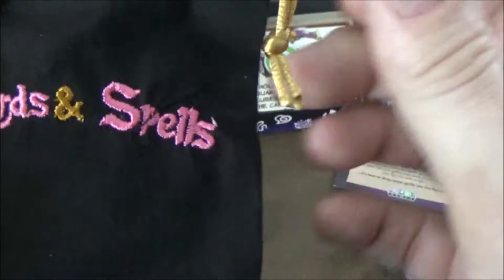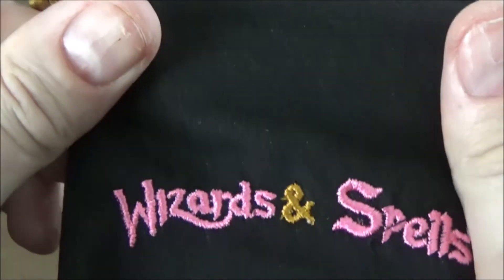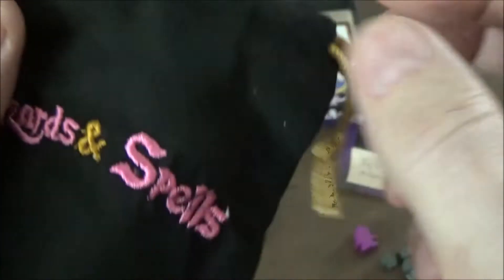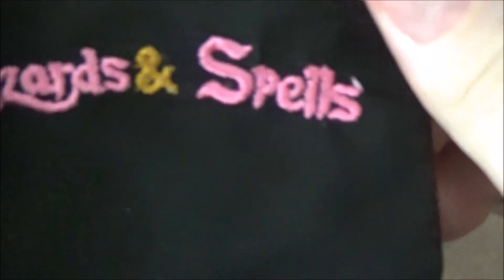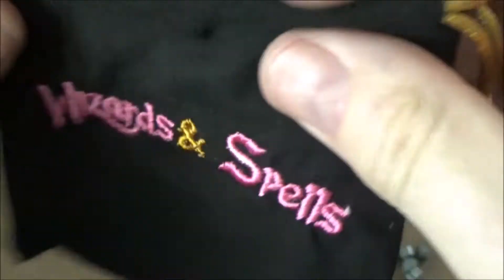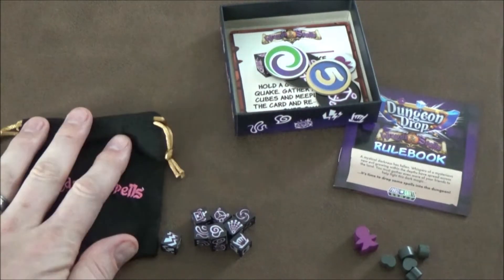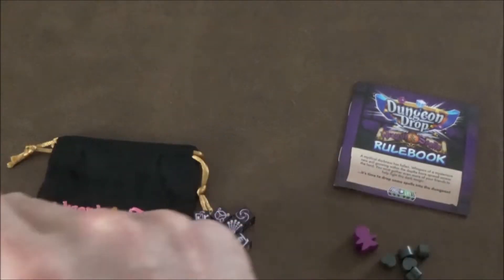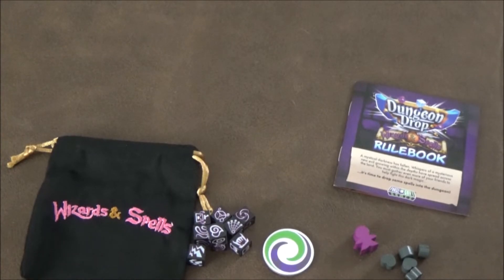Next we have our bag. They went with a nice cotton material — originally it was going to be a crushed velvet type thing but people mentioned it attracts lint. It has an embroidered logo on it. There was a loose string in mine but it wasn't attached, no issue there. It's simple, effective, and small enough to fit in the box.